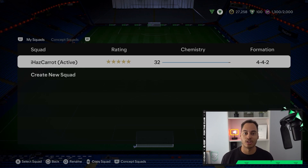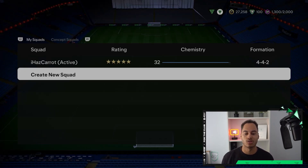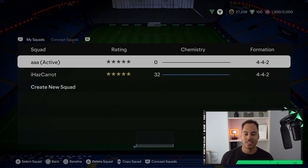In order to actually be able to delete a squad, you do need to have a second squad created. So let's create a brand new squad — we can just call this 'aaa'. Now if we go to Squad Actions and Squad Selector, we can see that our 'aaa' squad is active.